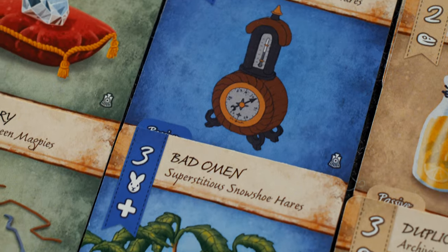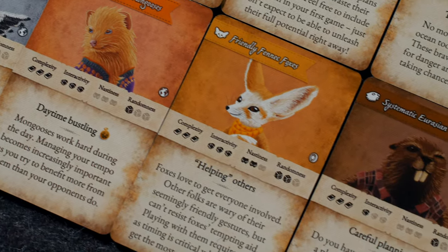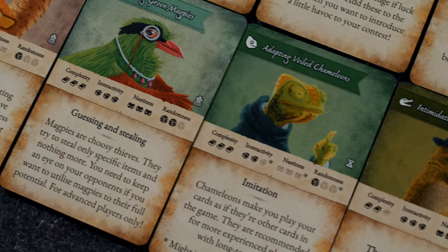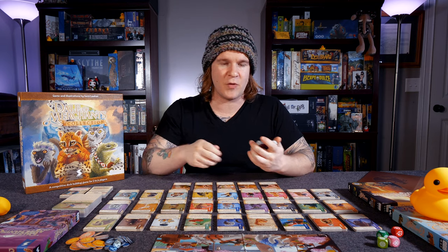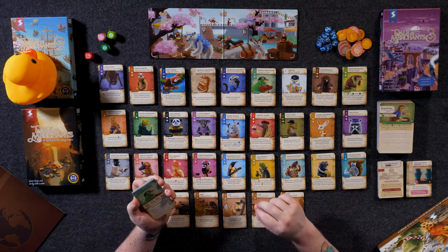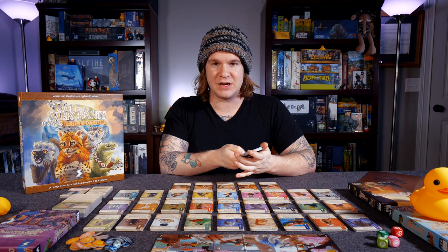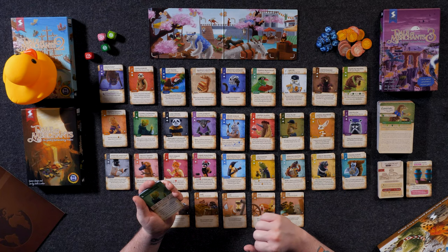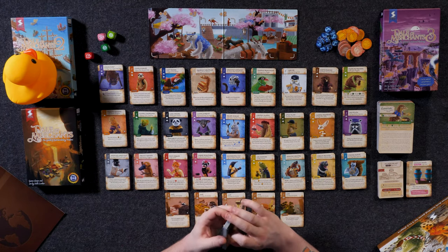There are four primary scales that all decks are rated on: complexity, interactivity, nastiness, and randomness. For instance, the vigorous Emperor Penguins have medium complexity, low interactivity, no nastiness, and light randomness. The scheming Green Magpies have incredibly high complexity, incredibly high interactivity, incredibly high nastiness, and medium randomness. The adapting Veiled Chameleons have high complexity, medium interactivity, no nastiness, and low randomness — though that may vary based on the other decks you mix in.